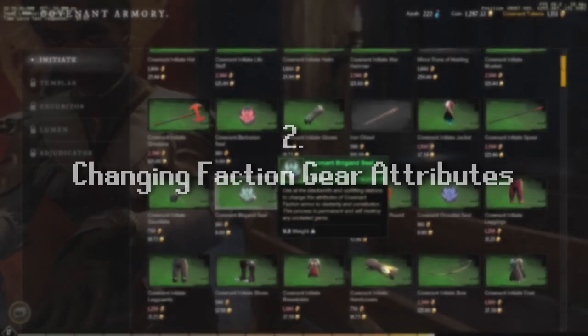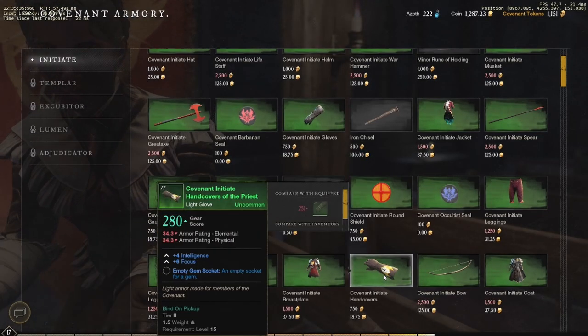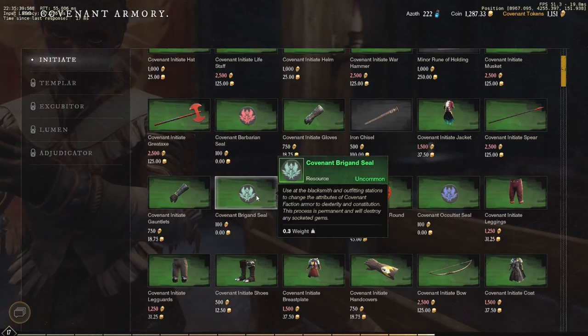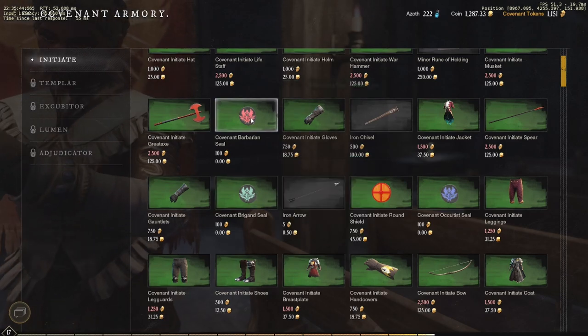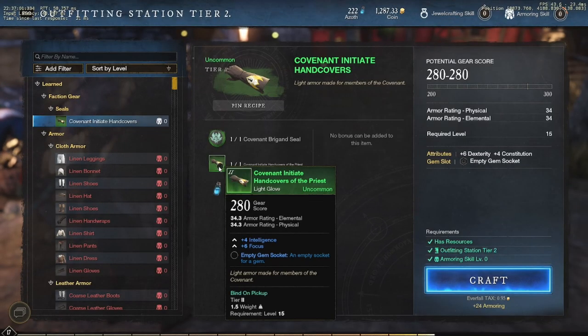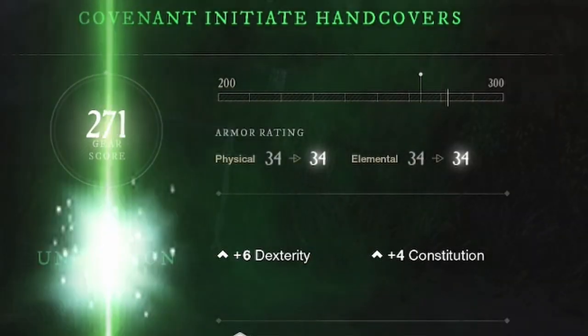For tip number two, if you go to your faction vendor, you can buy these seals for only 100 tokens. With these seals, you can change the attributes for the faction armor that you purchase. So if you see a light armor that has intelligence, go ahead and buy your dexterity or strength seal, take it over to the threading station. It's going to cost you some Azoth, but just like that, you can change the attributes for your faction gear and make it more suitable for your build.